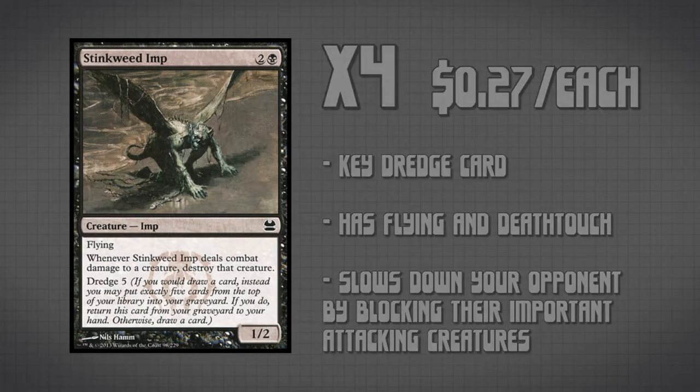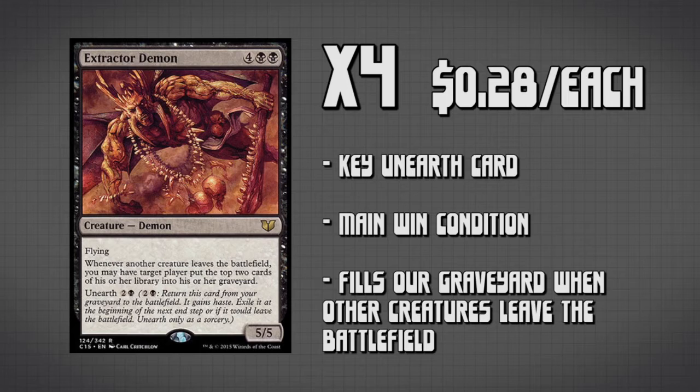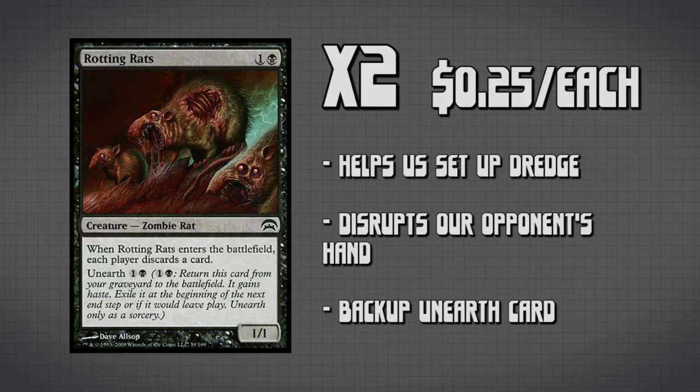Moving on to the Unearth ability: first we have four Dregscape Zombie — just a cheap Unearth creature. Then we have four Extractor Demon. This guy tends to be the win condition for this deck, seeing as how we're going to be pulling a 5/5 flying creature for three mana out of our graveyard. His second ability — when another creature leaves the battlefield, we may have target player put the top two cards of their library into the graveyard — is actually pretty helpful because we generally want to target ourselves. Our last Unearth creature is two Rotting Rats. He does double duty: we Unearth him from our graveyard, and he allows us to discard a card and have our opponent discard a card whenever he comes into play, which helps us set up our Dredge mechanic.